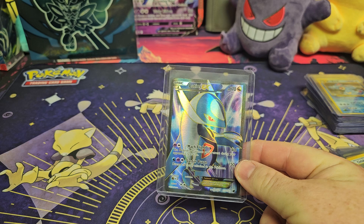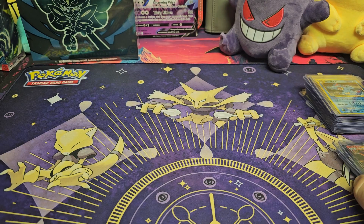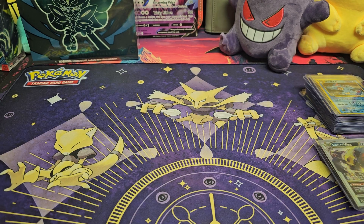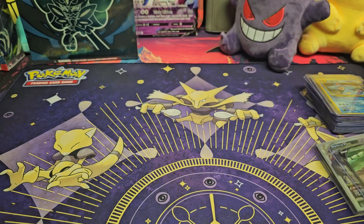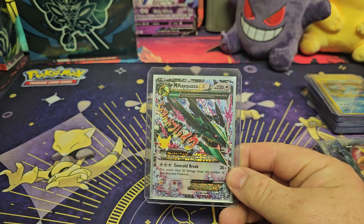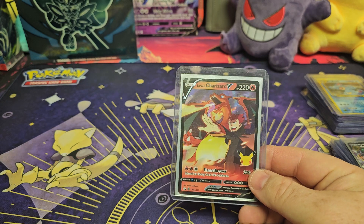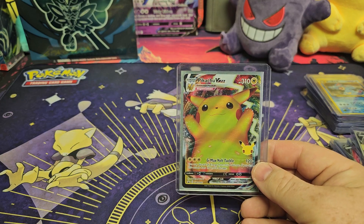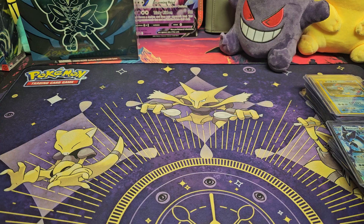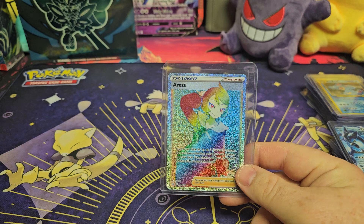Next, we have a Latios EX, a Charizard GX, a Darkrai V-Star, a Greenit V, an Alakazam V, a Mega Rekwaza EX from Celebrations, a Lance's Charizard from Celebrations, a Pikachu V-Max from Celebrations, an Arkutunu EX, and another Rainbow Trainer — Ezra, or something like that. I'm horrible with pronouncing things.